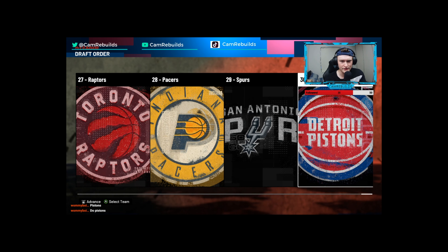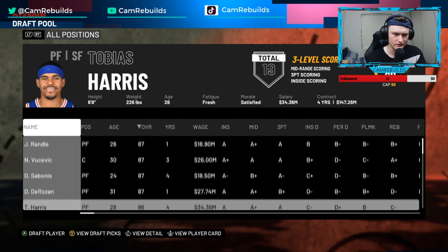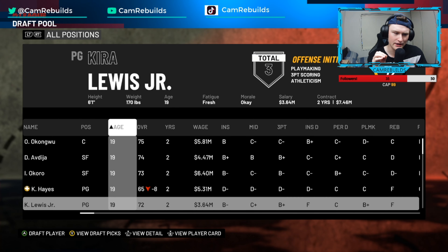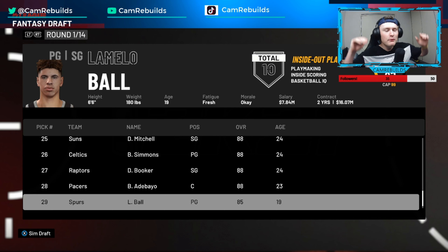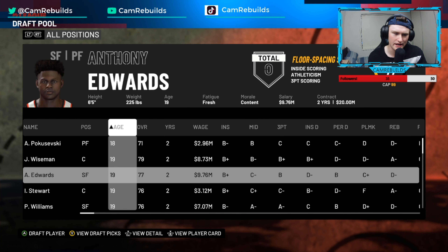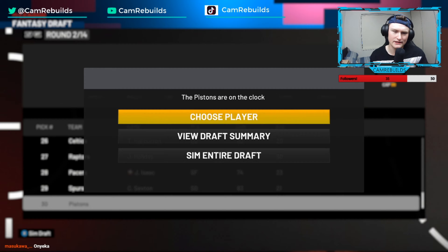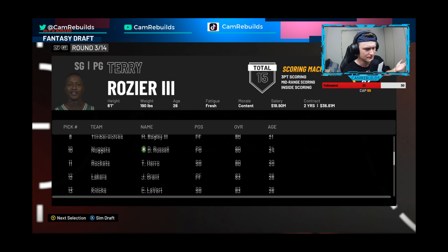If we did have the Bulls, we would have the 30th pick. So for the first pick of my fantasy draft, I was going to pick up LaMelo, but he went one pick above me! Damn it! So straight up, our first overall pick is going to be James Wiseman. Our second pick is going to be Pascal Siakam — he's pretty young, he should be a nice little piece for us.